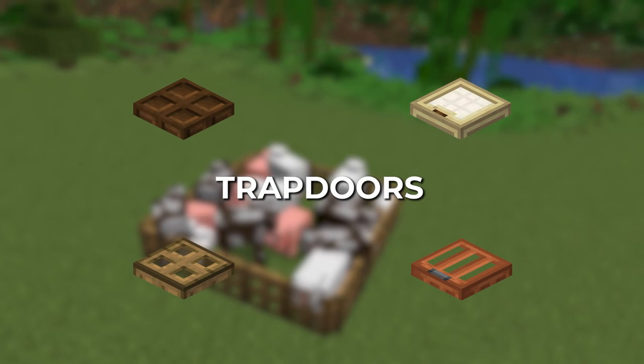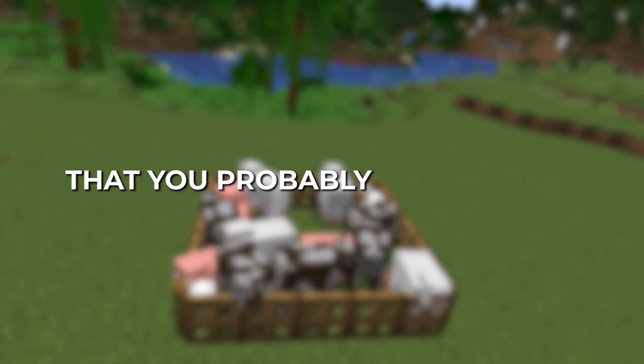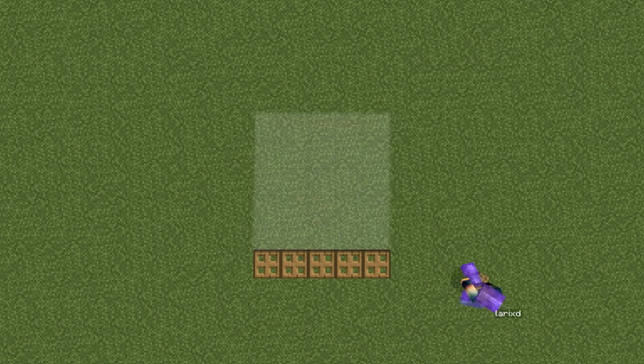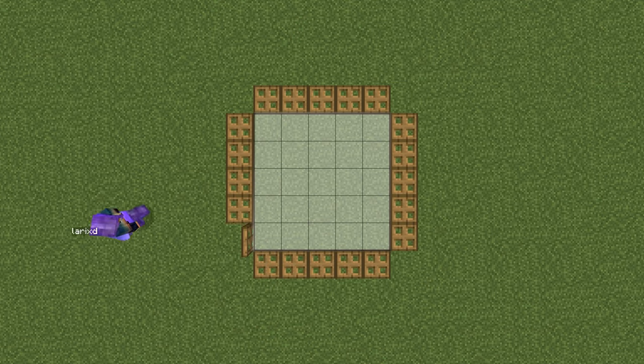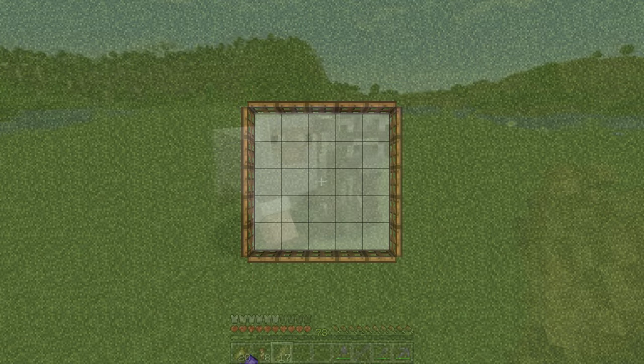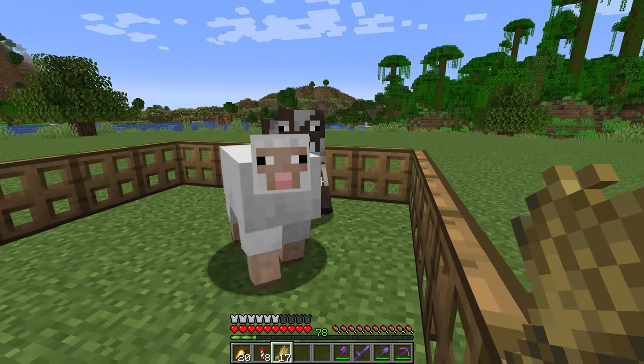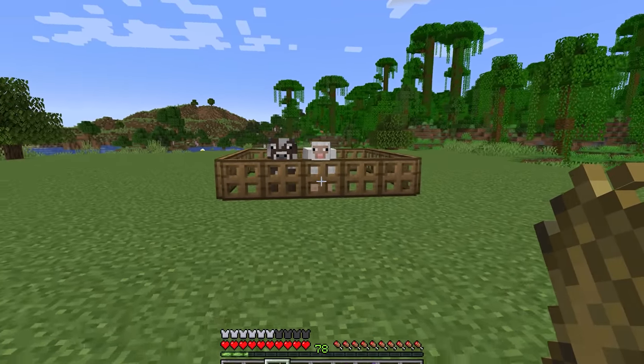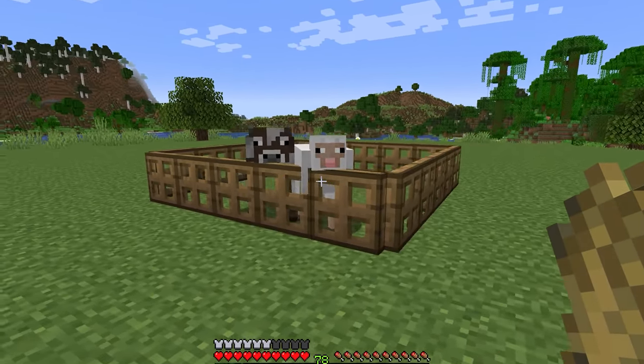Now we have trapdoors, and here's a trick you probably didn't know. Find a flat area, place trapdoors as the outer walls, and open them. When you lure some mobs into the area and walk out, they can walk in but they can't get out — you've just made a one-way fence.